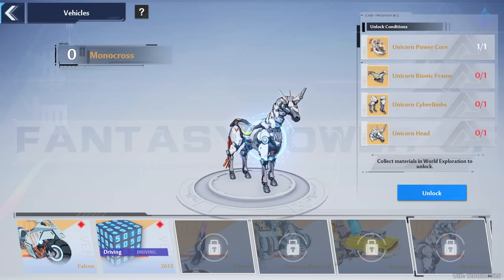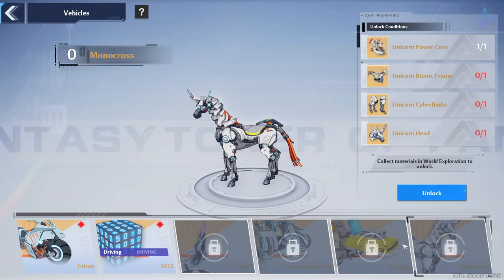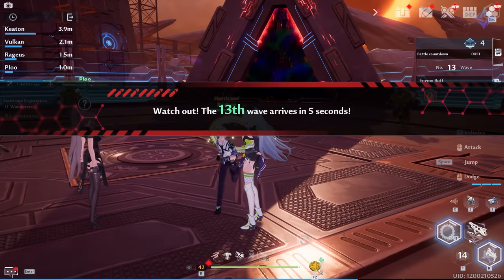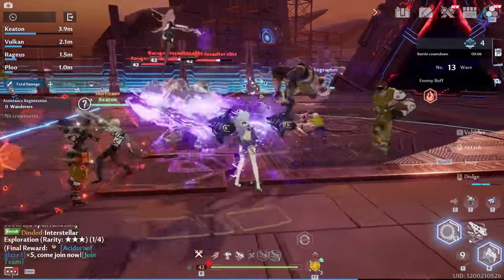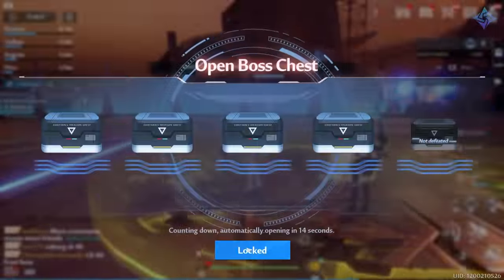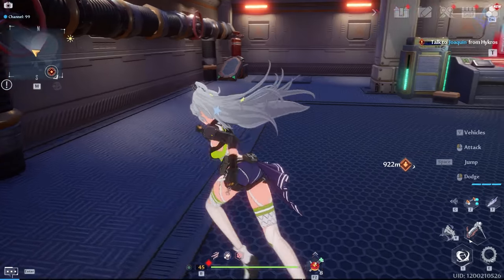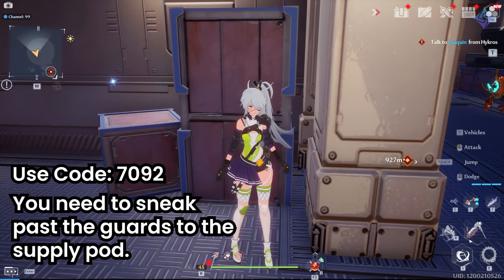Back to the Monocross, which is the Unicorn. It also has four parts, two of which are very easy to get — just find two supply pods and loot them. The Bionic Frame is located in Northern Warren in a warehouse. Enter using password 7092 and loot the golden pod. The Cyberlimbs can be found in a supply pod on top of a water tower in Warren — here's a map of the coordinates and what the water tower looks like.